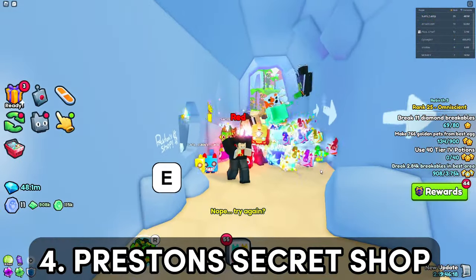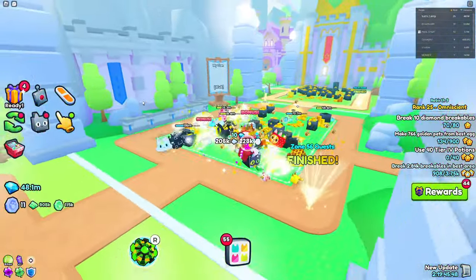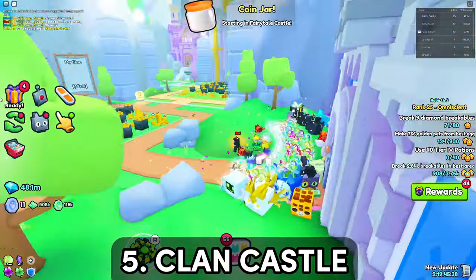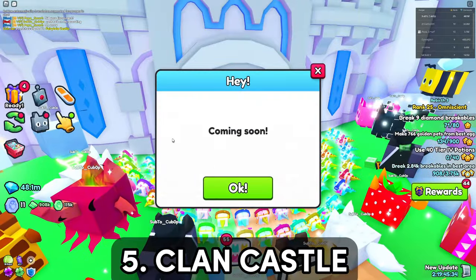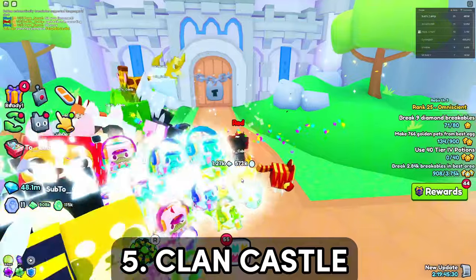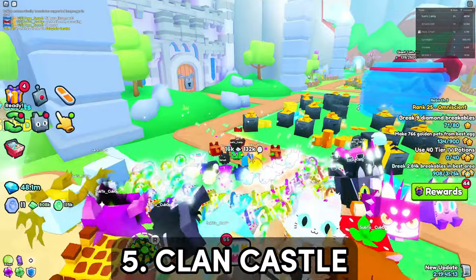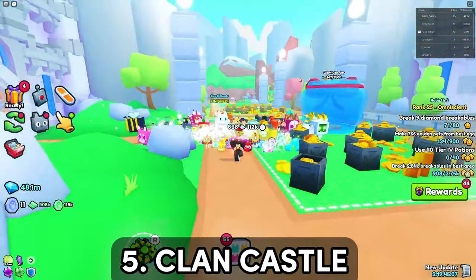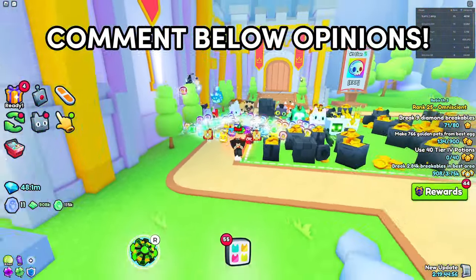The last thing developers have forgotten about is in Era 56 — the fairy tale castle, which was meant to be like a clan castle. As you can see, it says 'coming soon,' and this has been coming soon for months with nothing happening yet. It would be cool to have a clan castle where you could fight other clans or get extra clan benefits. Let me know your opinion on these things that developers have forgotten about in this game.